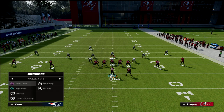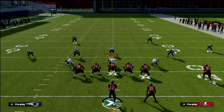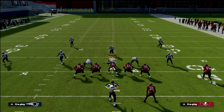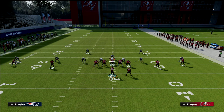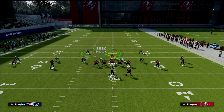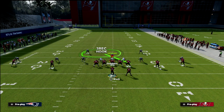The other thing this really allows us to do is have four threats. We're going to be able to pick up every blitz and also have four threats across the field that really space the field. This forces your opponent to have to play man coverage. If they play man coverage, you're going to notice that this route to Gronkowski is going to be wide open off the seam.